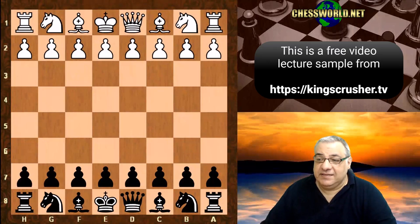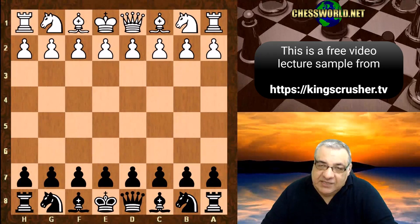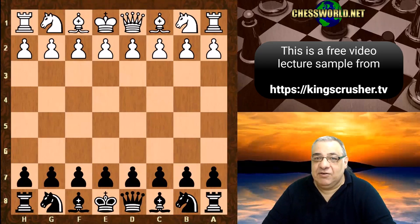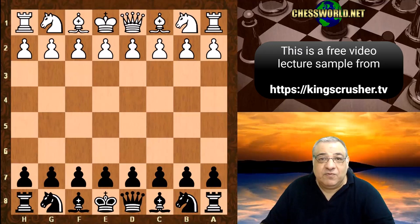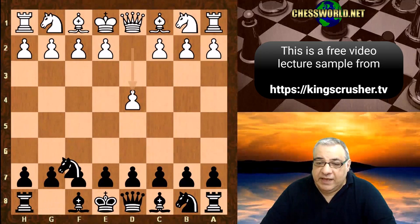Hi there. In this lecture we see Bogoljubov against Capablanca. Bogoljubov has been winning some tournaments, sometimes ahead of Capablanca. A brilliant tournament player but not so much relatively strong as a match player, because there are giants around — if he's playing Capablanca or Alekhine in a match he's quite likely to lose. But in a tournament he's quite an ambitious, aggressive player and can pick up points against lesser-rated players that the likes of Capablanca or Alekhine might not. So he's often winning tournaments — a great player.